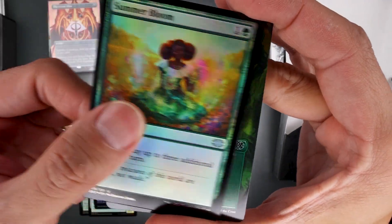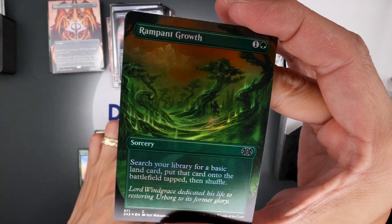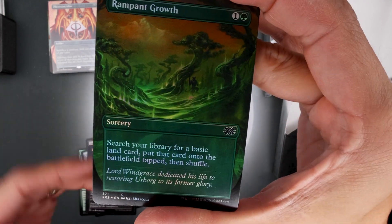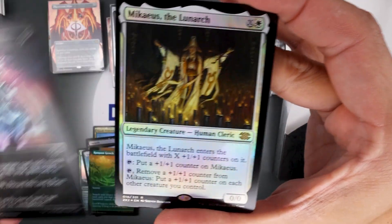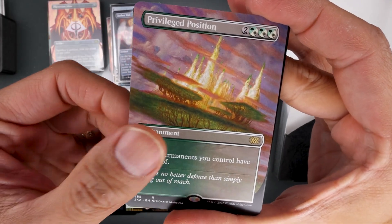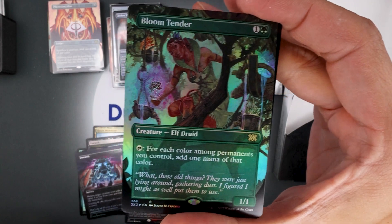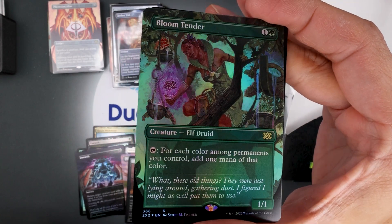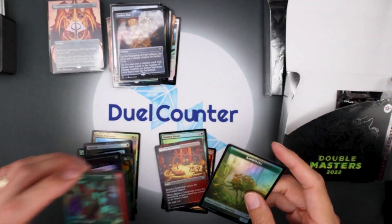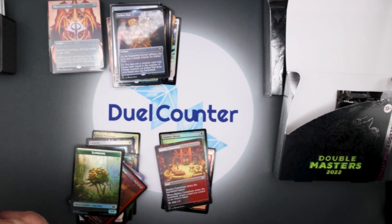Summer Bloom, Anafenza, Caravan. I just messed up all the commons and uncommons. Rampant Growth, Anafenza, Mikaeus the Lunarch, Privileged Position, Ashenmoor Liege, and a full art Bloom Tender in foil. I can't remember if that's a really good hit but I'll sleeve it just in case. A little quieter on that pack.